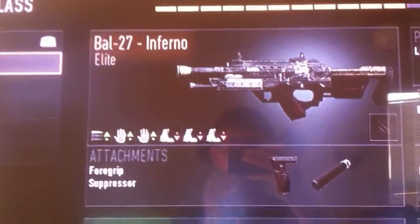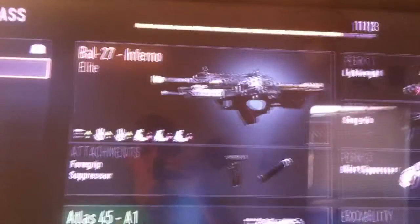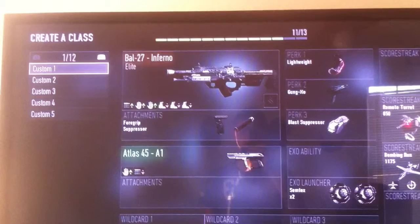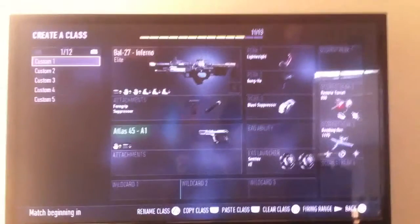Hey, this is Air Gaming and today I'm showing you my glitch. This is just a regular elite gun, but in game it changes into a legendary, and the stats literally change on it right there. I don't know if that's because they're adding them to the game or if it's supposed to look like that, but we're gonna find out.